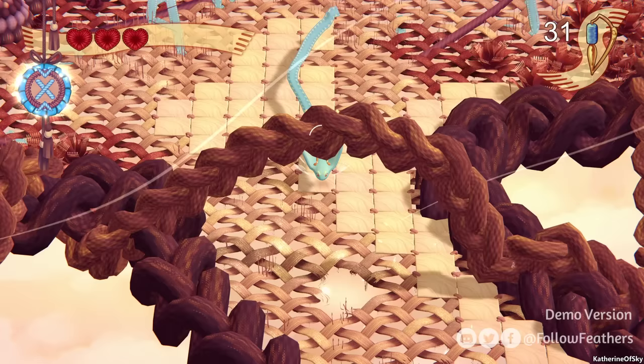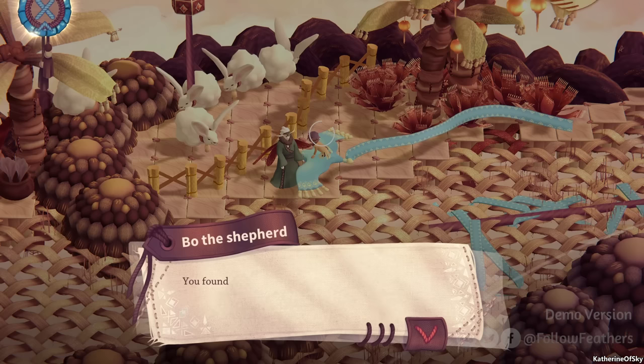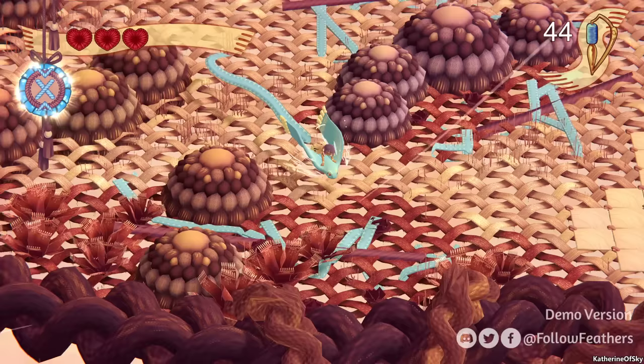Let's go down this way. I think that's all of them. Let's go back up to Bo the Shepherd. You found my herd — thank you. Please take this as a token of my gratitude. He's going to give us a treasure box. It opens up and it's a ton of Thread Essence. That's great.